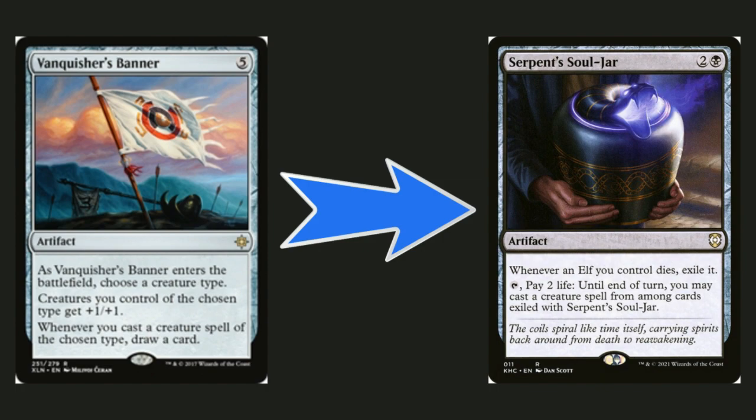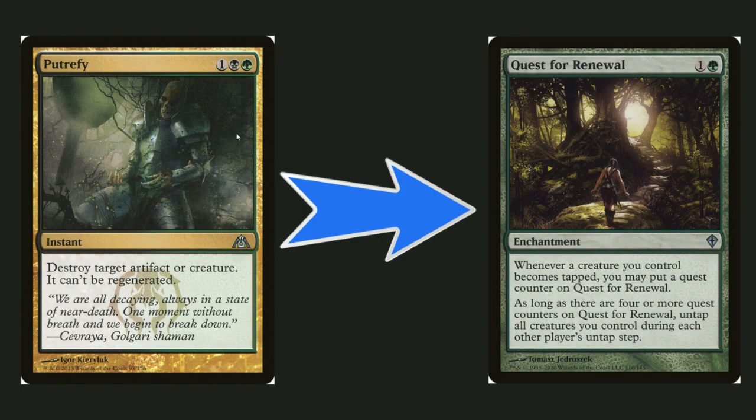Vanquisher's Banner is a lord effect that also draws a card when you cast an elf, but at five mana it's a little too slow. Serpent Soul Jar is a better fit: whenever an elf you control dies, exile it. Then you can tap and pay two life to cast creature spells from among the exiled cards until end of turn. The more elves they kill, the more you get back — and with Tayvar out you can tap them immediately. It's basically an insurance policy, and a really good one.